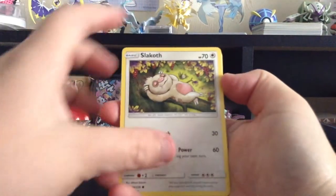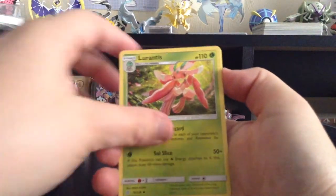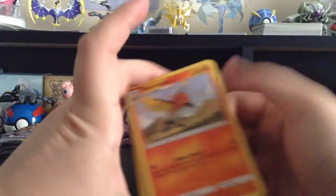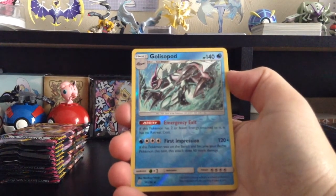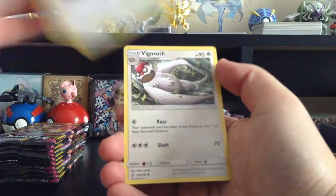Another green card. We have Slakoth, Drifloon, Ducklett, Druddigon, Cottonee, Reverse Holo Tag Switch, Drapion, Water-type Energy, Lurantis, Mesprit, and Sableye. Another green colored card — this is a bad box. We have Fletchinder, Snover, Murkrow, Exeggcute, Alolan Grimer, Reverse Holo Golisopod — which is a Reverse Holo Rare, that's the boy himself! — Galvantula, Psychic-type Energy, Karrablast, Giant Bomb, and Vigoroth.